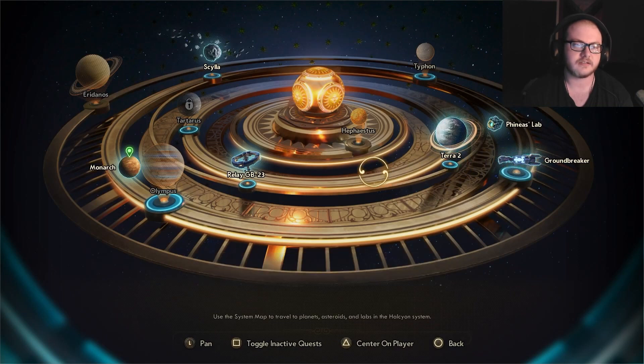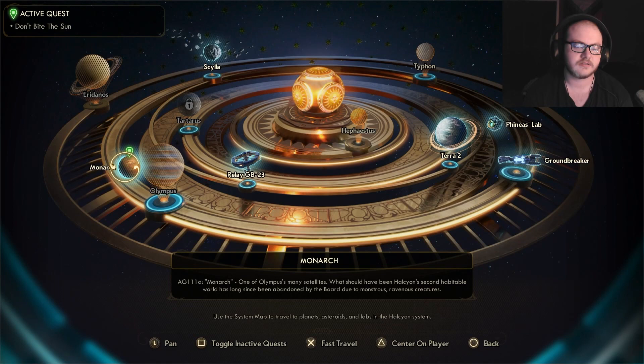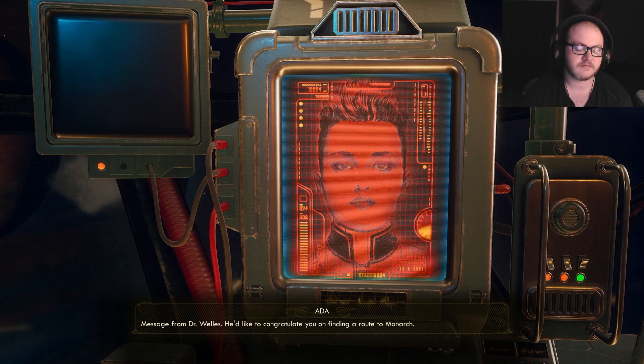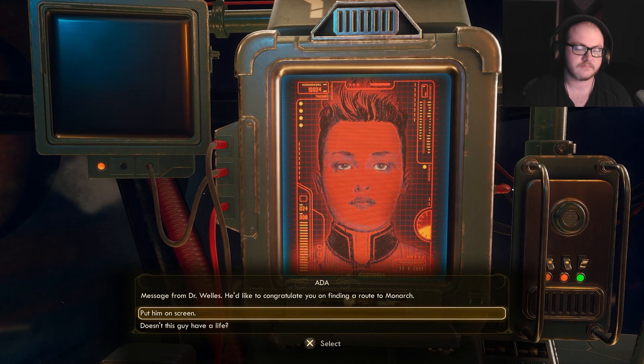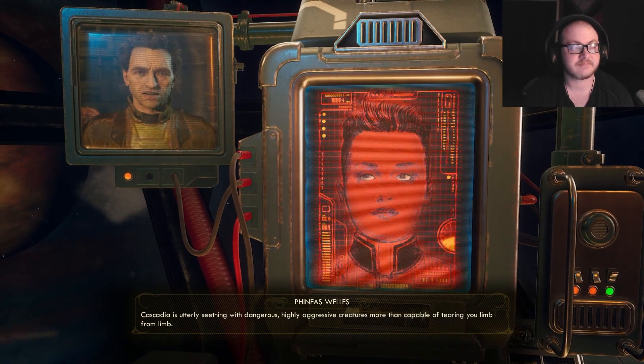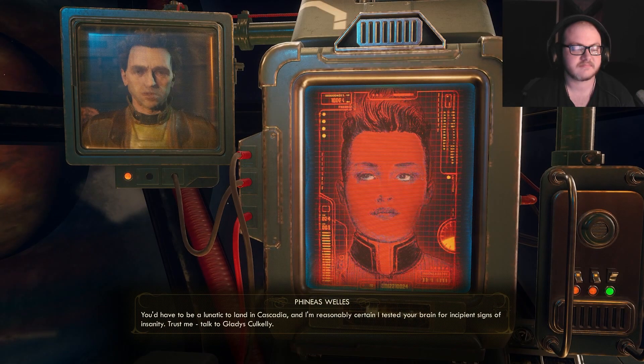Where does she want us to go? Monarch — one of Olympus's many satellites. What should have been Halcyon's second habitable world has long since been abandoned by the board due to monstrous, ravenous creatures. Fantastic. Message from Dr. Wells — he'd like to congratulate you on finding a route to Monarch. Does this guy have a life? Cascadia is utterly seething with dangerous, highly aggressive creatures more than capable of tearing you limb from limb. You'd have to be a lunatic to land in Cascadia, and I'm reasonably certain I tested your brain for incipient signs of insanity. Talk to Gladys.